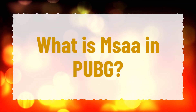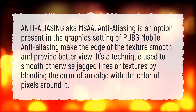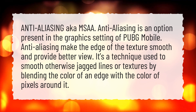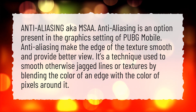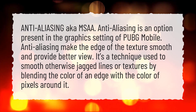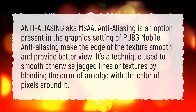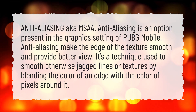What is MSAA in PUBG? Anti-aliasing, also known as MSAA, is an option present in the graphics settings of PUBG Mobile. Anti-aliasing makes the edges of textures smooth and provides a better view. It's a technique used to smooth otherwise jagged lines or textures by blending the color of an edge with the color of pixels around it.